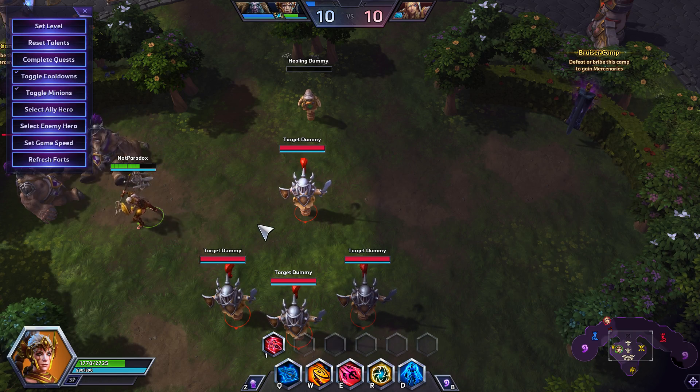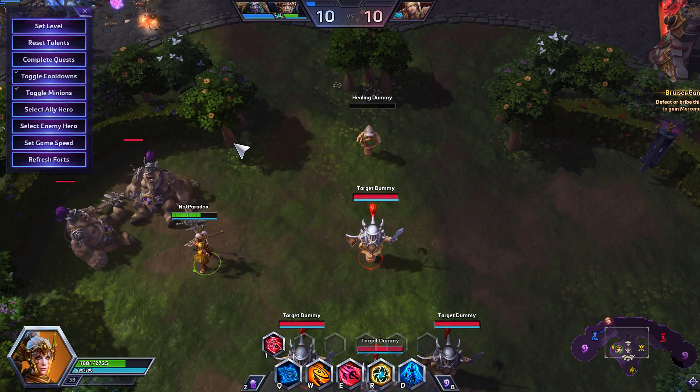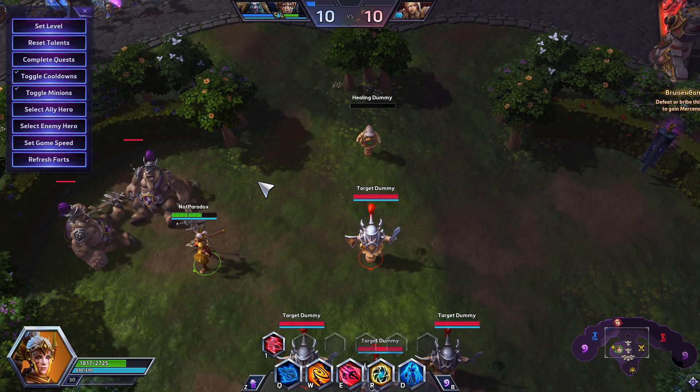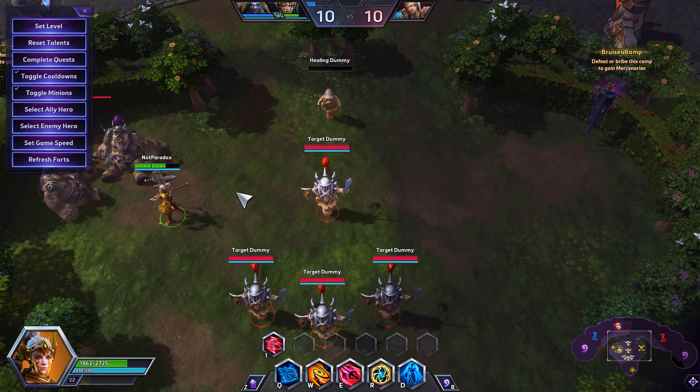It just takes a lot of confidence to know when you can do it, and it will also kill a lot of bruisers. So if you catch people in the solo lane — for example, I'll run Cassia on Dragonshire or Braxis, roam up to the solo lane and take out a bruiser for my team. That way we're able to take top lane and also control bottom lane. So if you ever have those situations, just check this out.